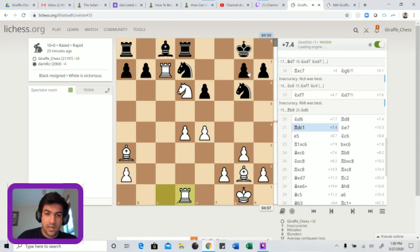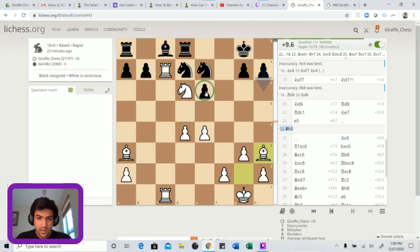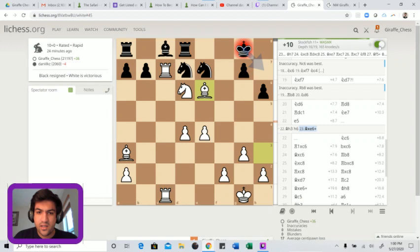Let's see what the computer thinks of e5 - bishop h3 is stronger. It doesn't want to concede central squares, doesn't want to weaken d4, doesn't want to give up d5, just wants bishop h3. That's a very good move because bishop takes e6 is unstoppable. If he moves the knight anywhere to defend it, the knight on e7 hangs. H6, just bishop e6 - this is completely winning.